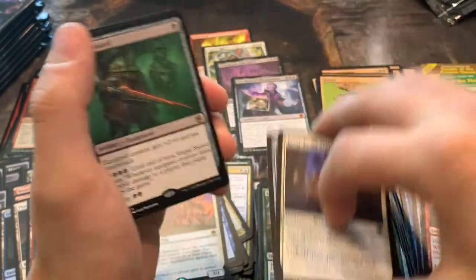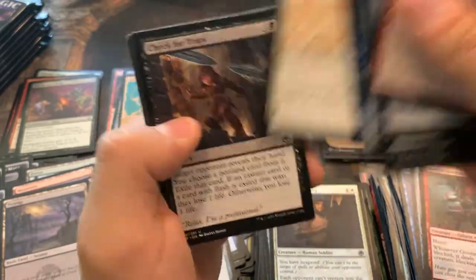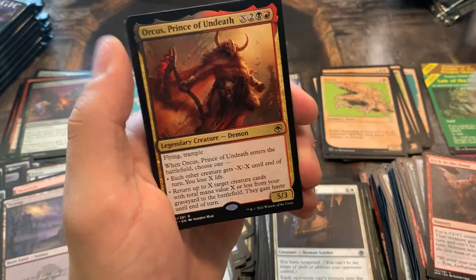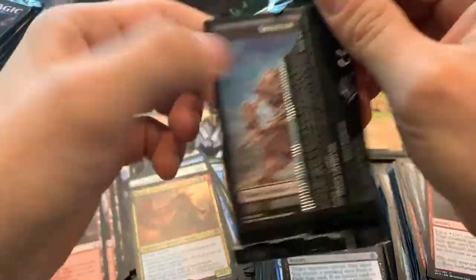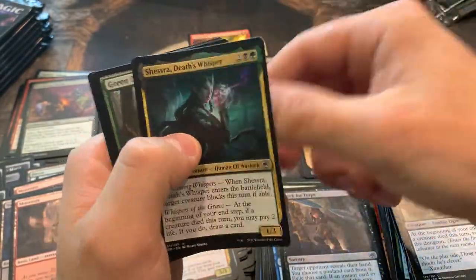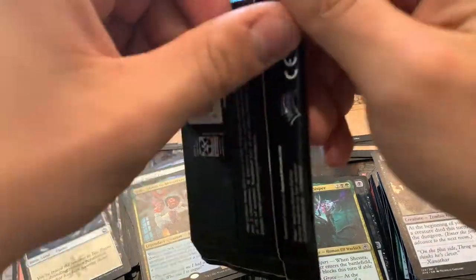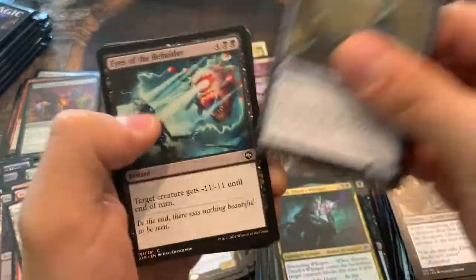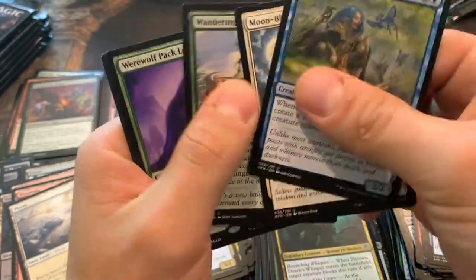Vorpal Sword — very interesting card. And a Precipitous Drop. What do you guys think of these new lands? I don't mind the way they look — they're kind of interesting, a little bit of a new flavor. Orcus, the Demon. Another Direwolf Prowler. Volo — this is an amazing card in Limited. I played him in one or two decks so far and it's just disgusting some of the things you can do. I saw something spicy, but no — just a werewolf pack leader.